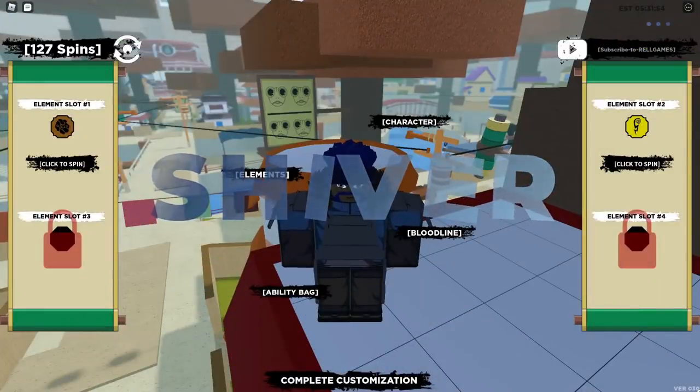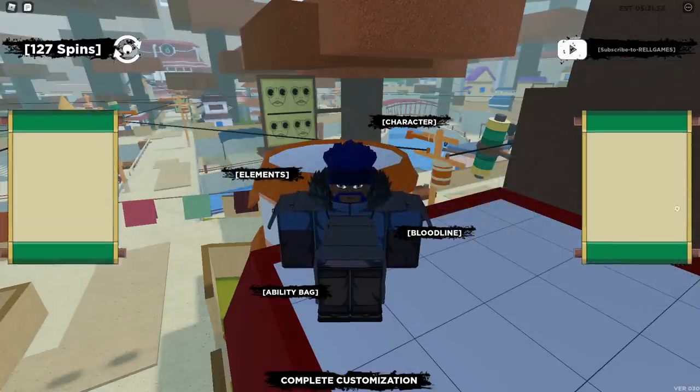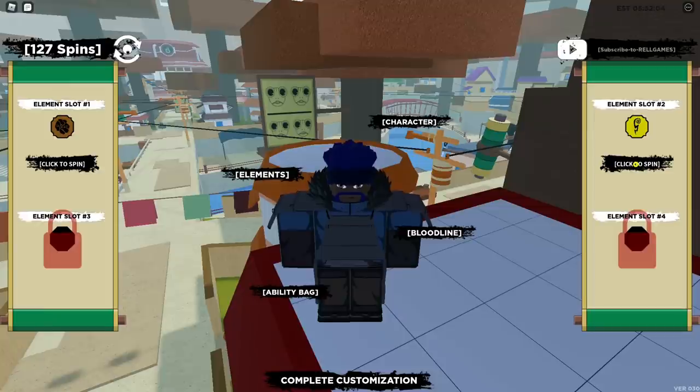Hey guys, so if you actually want to get this new element, it's not gonna be in bloodlines — you can see how you can spin for your bloodlines here, but you don't actually want to do that. You're gonna want to go to your elements, and right here, as you can see, you can spin. You'll realize that the Shivershock or the Purple Lightning is over here, so it's actually an element. I think this is what they're gonna be doing from now on — adding more elements to the game as opposed to different Genkai. So you have to actually come here and spin. I know you guys are not used to spinning for this, but this is where you have to go.